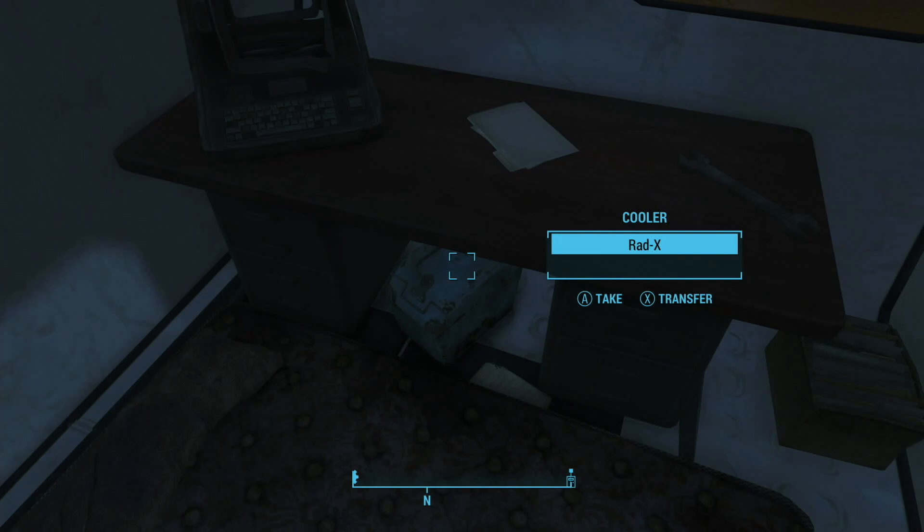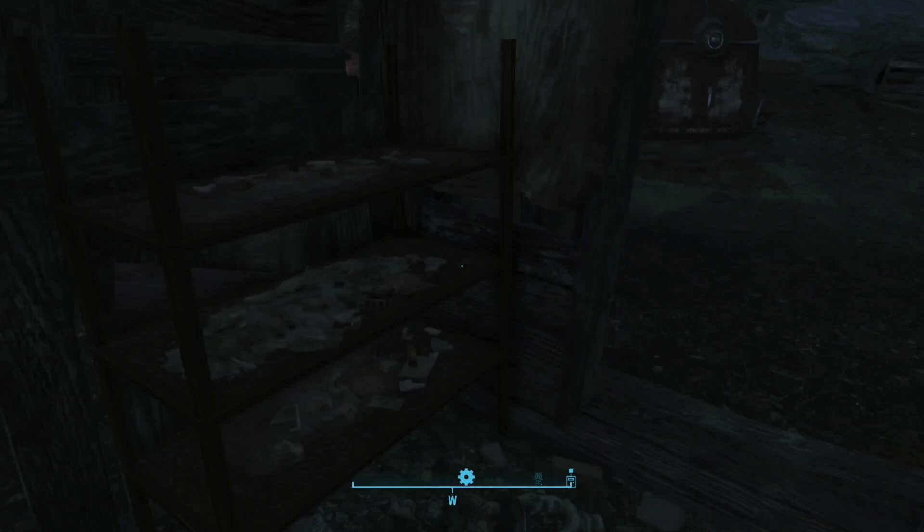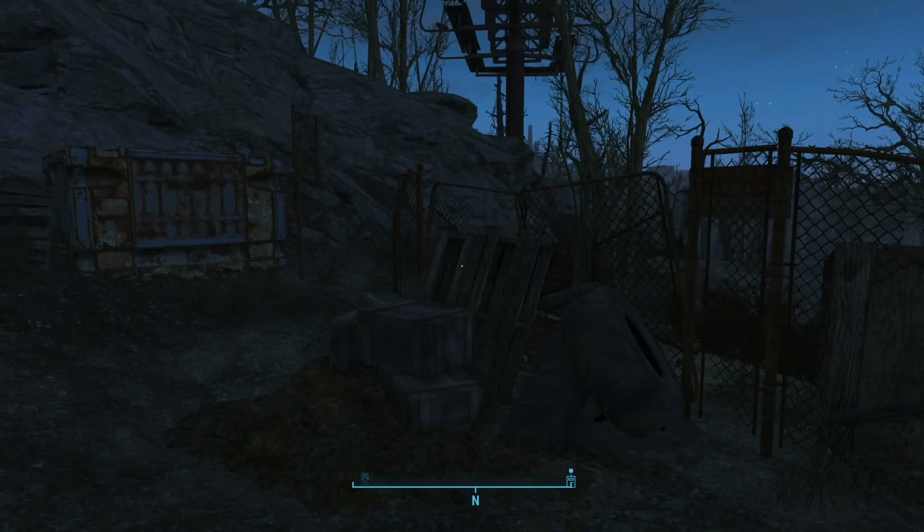This is a good place to sleep if you're on Survival, or if you just need to recover some health — say you got crippled by a bear on the other side of that hill. We could go down to Diamond City but we're not ready for that yet. Let's stop by the Mercer safehouse one more time.